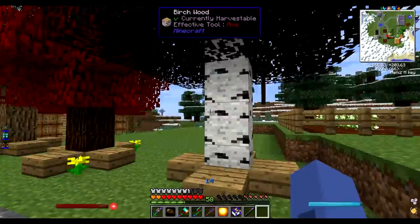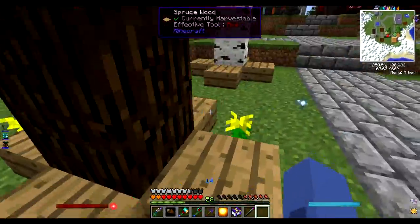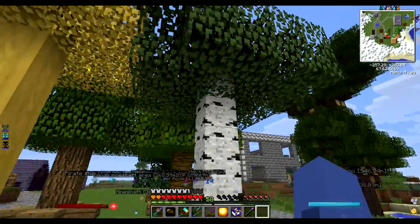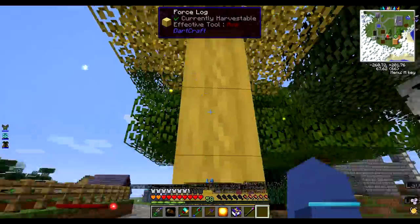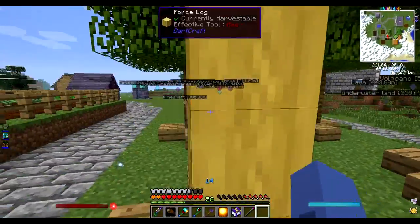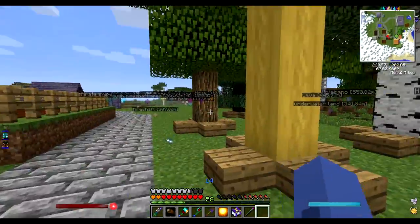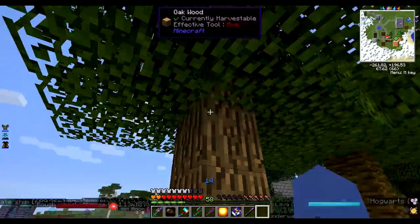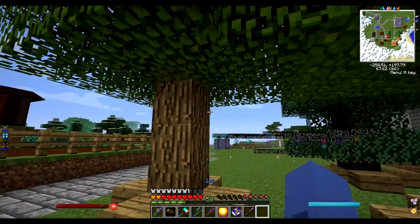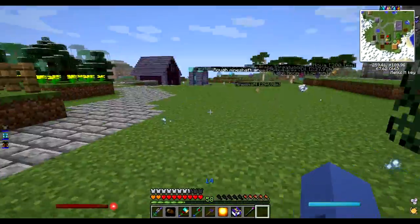Here is my tree farm. It's not very impressive at the moment, but I've got some cool trees. Got red stain leaf, which you can use as dye, black stain leaf, etc. Oak, birch, force log, which you can do force stuff with - I don't know that much about it, but it could be pretty interesting to go into. Pretty sure that's an apple oak sapling, so you get apples off that, or something. Jungle, spruce.